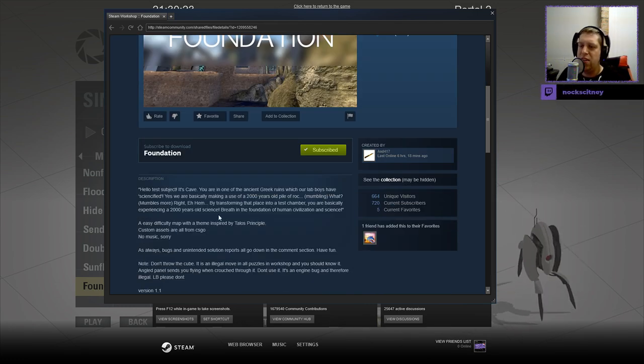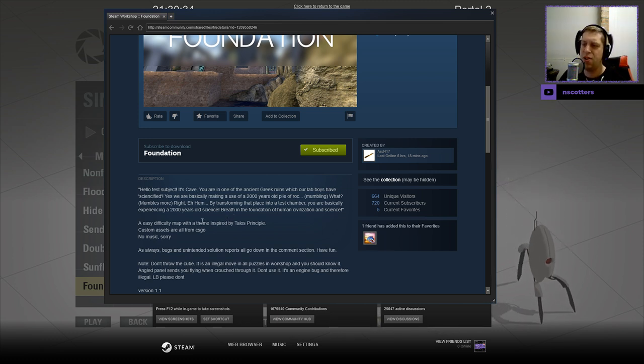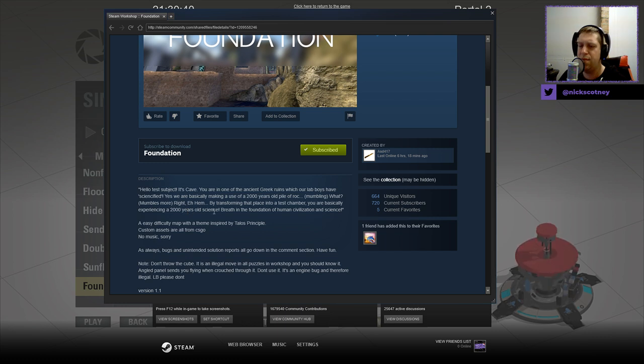Hello, test subject. It's Cave. You're in one of the ancient Greek ruins which our lab boys have science-fied. Yes, we're basically making use of a 2,000 year old part of Ra... Right, home. By just throwing this place into a test chamber, you're basically experiencing a 2,000 year old science. A 2,000 year old science — that doesn't make sense.